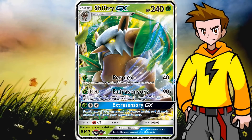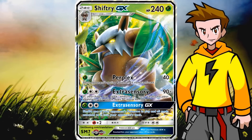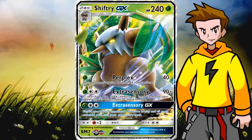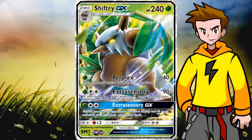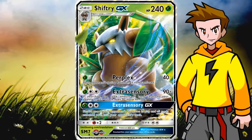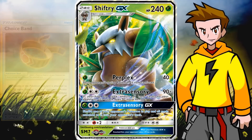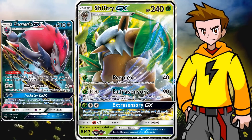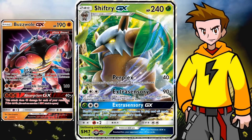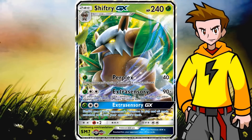The second attack, Extra Sensory, deals 90 damage for a Grass and a Double Colorless Energy. If you have the exact same number of cards in your hand as your opponent, you deal an additional 90 damage — so that's 180 for a Grass and a DCE. With Choice Band, that gets up to 210, the magical number. A lot of popular GX cards go down easily: Zoroark GX, Ultra Necrozma GX, Rayquaza GX — we don't even need Choice Band for that — Bulu GX, all out of there. I'm already a huge fan of the attack.